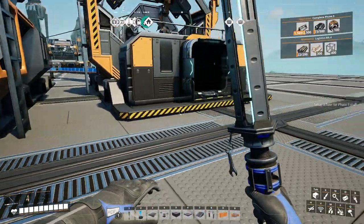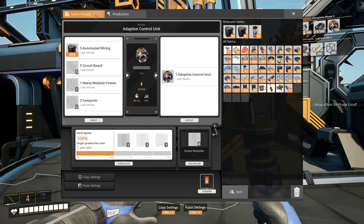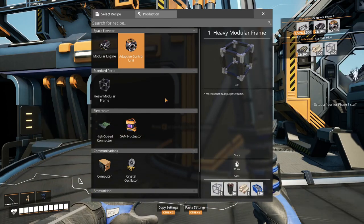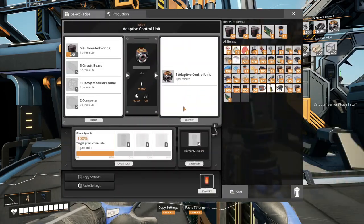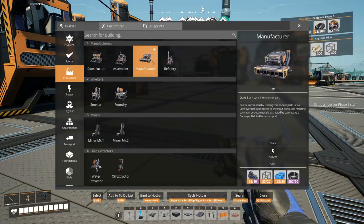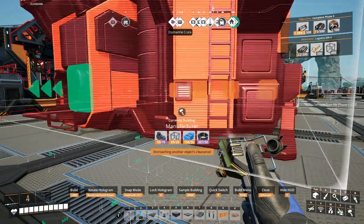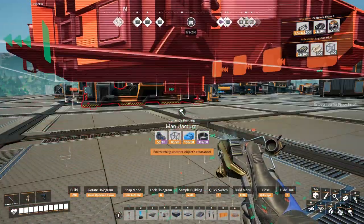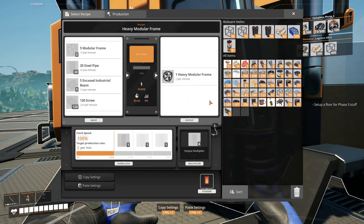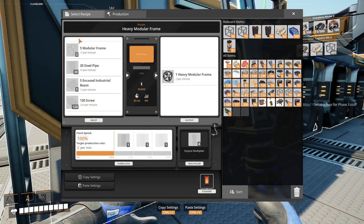We need circuit boards, so we'll route them into that one. Heavy modular frames — that's the next thing we need to make. We need another manufacturer. You're going to make heavy modular frames. You'll need screws, industrial beams, steel pipes, and modular frames.